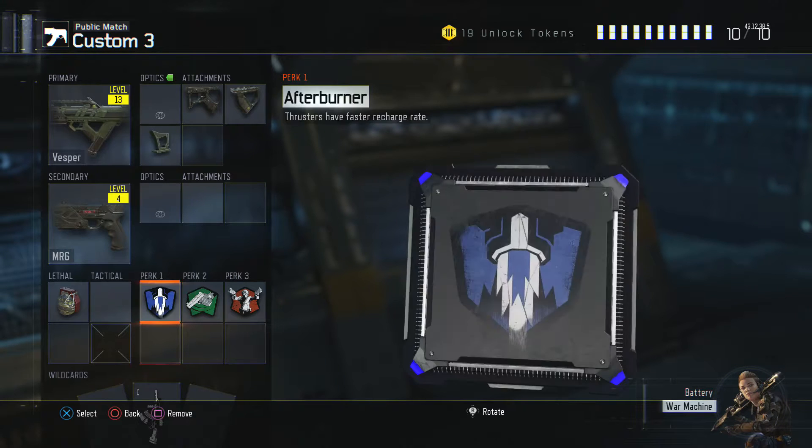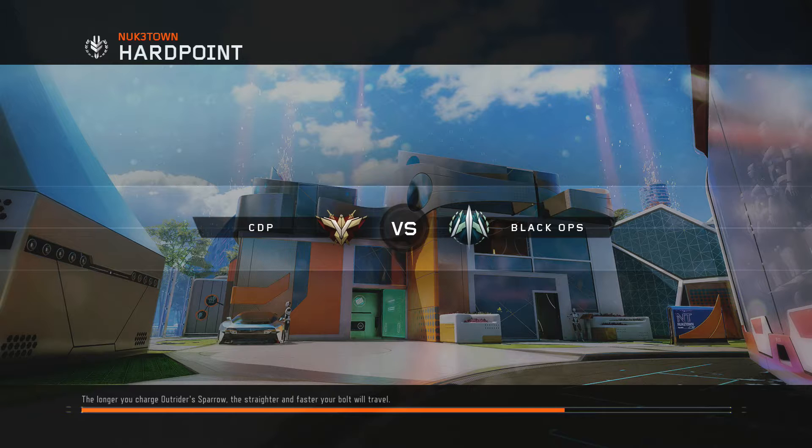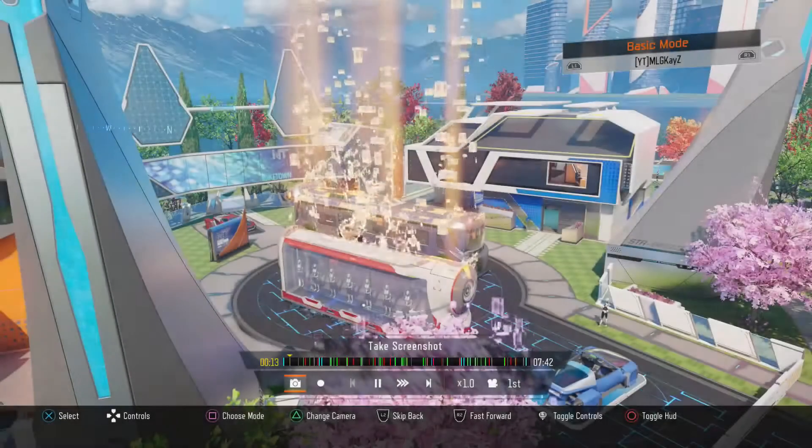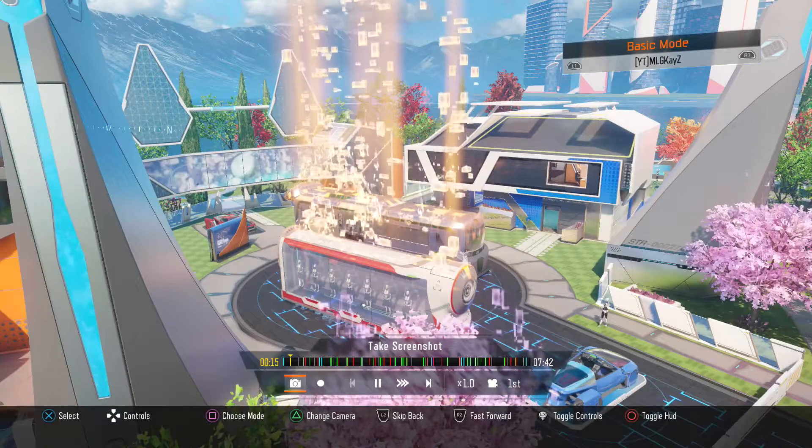What's going on guys? It's Kaye's Bermuda Video and today I'm bringing you a brand new Call of Duty Black Ops 3 class setup video. The class we're going to be talking about today is the Vesper, the submachine gun. This gun is the SMG machine — it is a god gun. If you haven't used it yet, you're missing out. It's just a great weapon overall. If you're a fast-paced player, definitely the go-to gun you want to use.